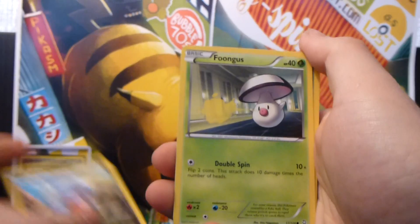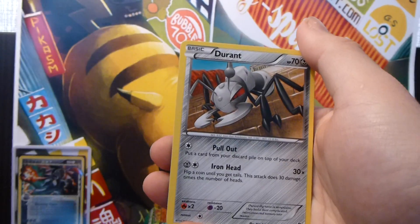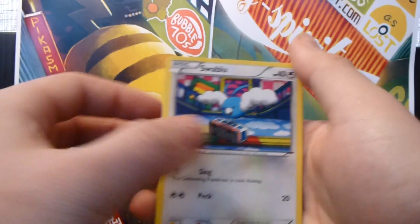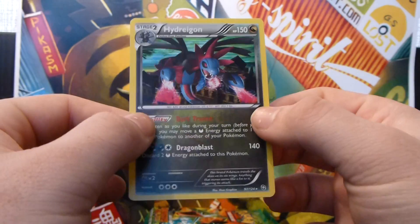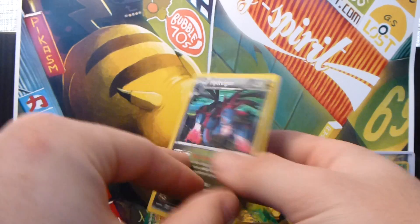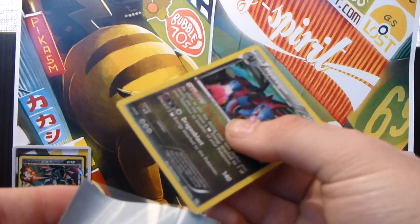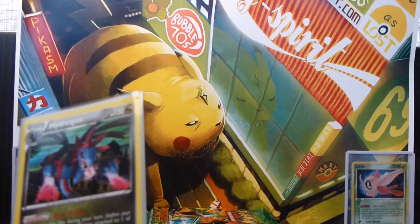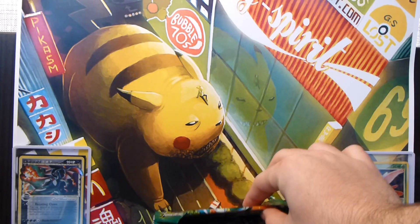Alright, so we have a Gible, a Fungus, a Dano, Minchino, Bidoof, Durant, Blend Energy, a Swablu, a Stunky Reverse, and nice — a Hydreigon Holo, that's awesome. That seems to be in pretty good condition. I always check when I get a decent pull from these sets, because some of the conditions of the cards straight from packs haven't been the best, which is pretty disappointing. But that's a good start — Hydreigon Holo, and it appears to be in good condition. That one's for trade, by the way.